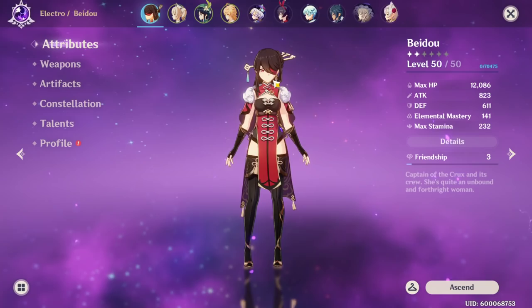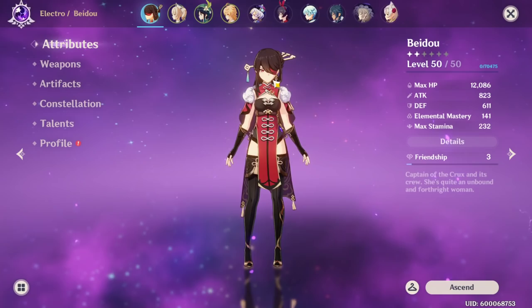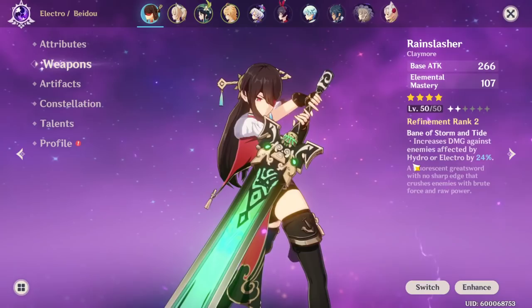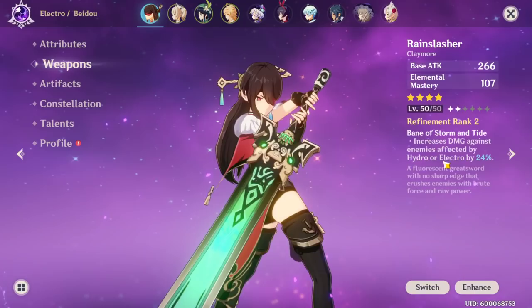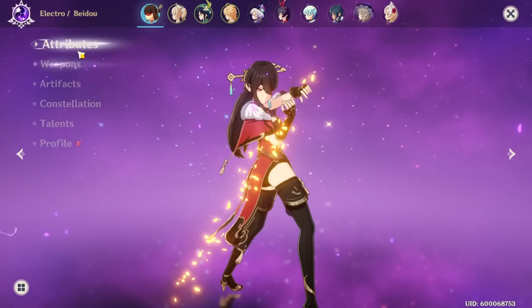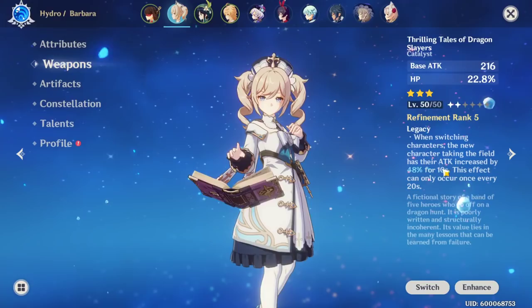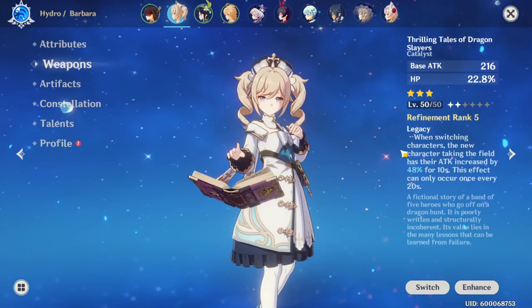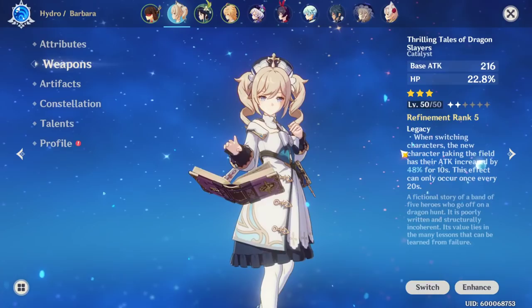If I pull Mona, I'll take Barbara off my team and probably put Qiqi on, but until that happens — who knows, I might still keep Barbara. This is exactly why I still have Barbara on my team: I can pop Barbara's E and the water will stay on enemies constantly while I'm doing damage, because when you electrocute them with your E it doesn't stay on them for long. On top of that, everyone should know about this book — when you switch to the next character, they get a 48% attack boost, which is really nice.